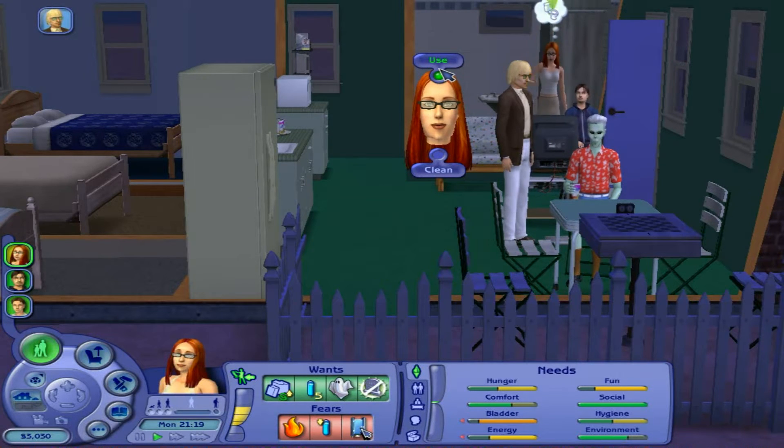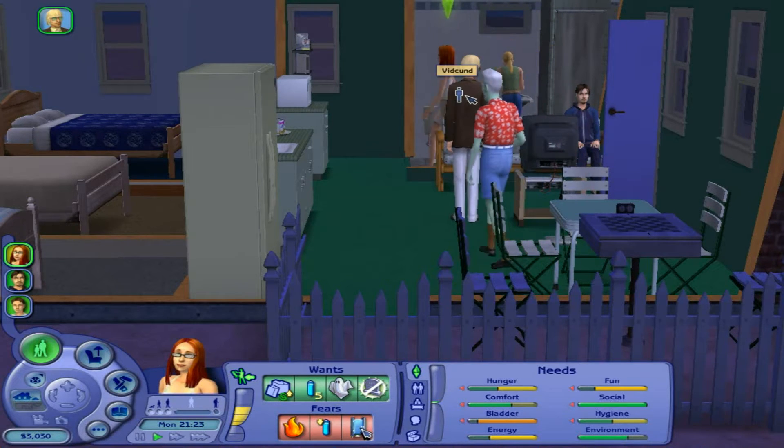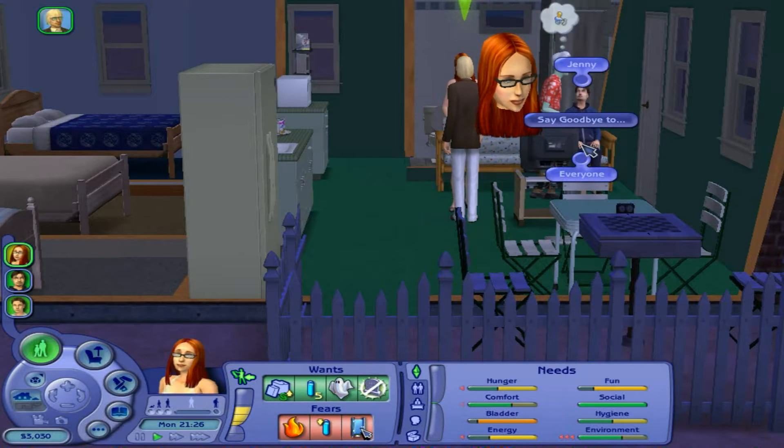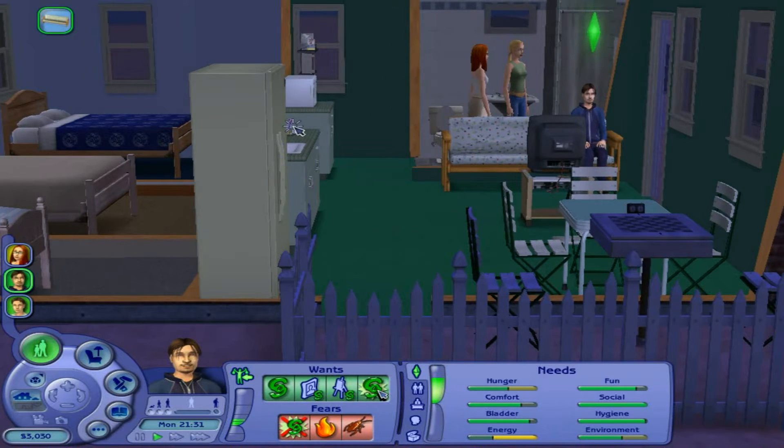Send him home — yes, I know you need the toilet. I can see. Send him home so he's not in your way. Oh, she's only washing her hands. You know what? Say goodbye to everyone — bye, go away. What does Rick want? He wants another can, I reckon.